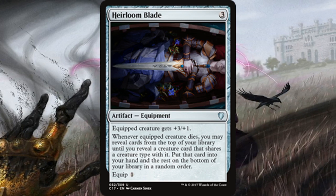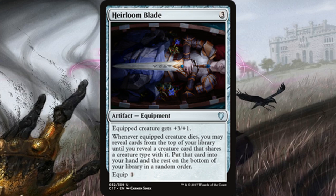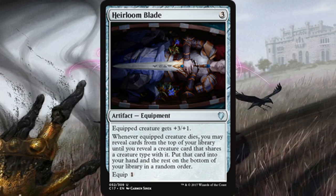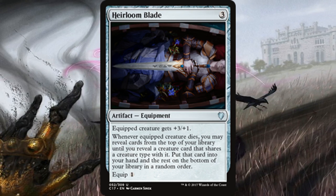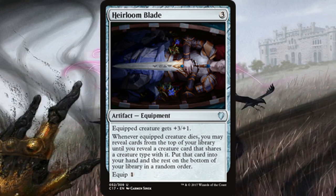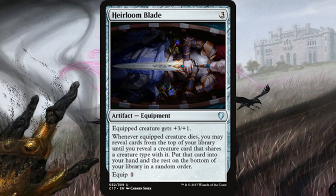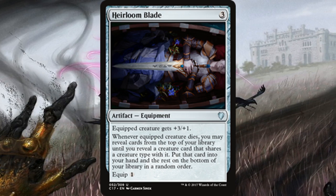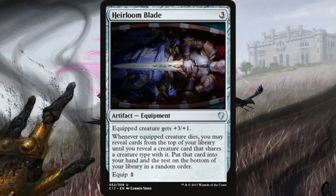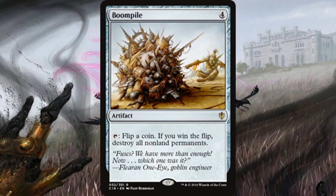An added bonus is the cheap equip cost of just one mana. You have to take into consideration the equip cost — it's really like four mana total for this spell to have any impact, unless you have ways to reduce equip cost, which most cards don't. Still a pretty sweet card. Throw it into Vampires, Zombies, whatever deck where you can easily kill off your tribal creatures — I think it works out pretty well.